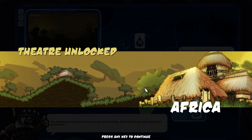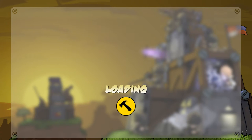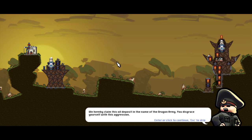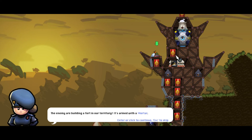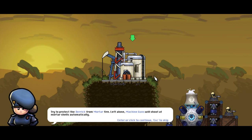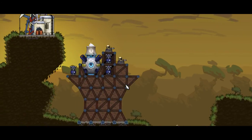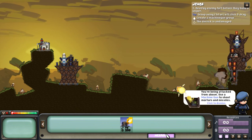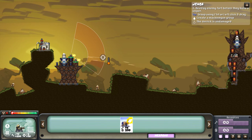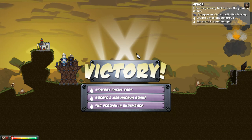So let's go get some oil then. I think that's the next mission. Dun-dun-dun! The enemy has the gall to move in on our territory — stop them from destroying our oil. Let's stop some people then. We hereby claim this oil deposit in the name of the Dragon Army. You disgrace yourself with this aggression. And why do you have barrels of exploding stuff in your fort? That is absolutely stupid. Machine guns will shoot at mortar shells automatically — that's cool, so I don't have to worry about it. Does it do any damage against buildings? I don't think it does.